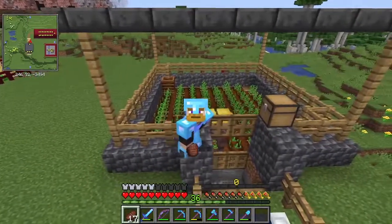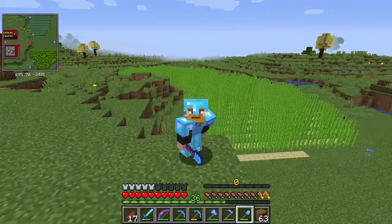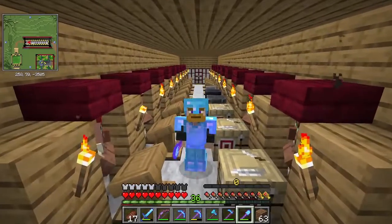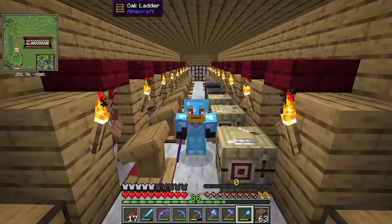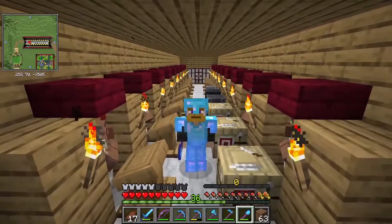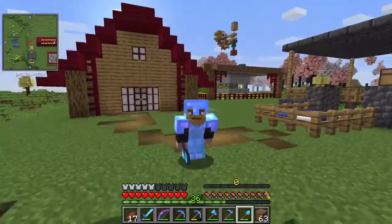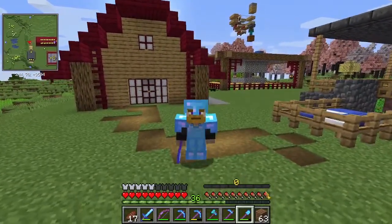I built a villager breeder, an iron farm, a small bamboo and sugarcane farm, and a trading hall with a whole bunch of villagers. I didn't really want to do a big trading hall like this — I'll probably spread them out into different builds to keep things lively. This plains biome will most likely end up being kind of an industrial area, with simple builds — nothing too ugly but nothing too crazy detailed.